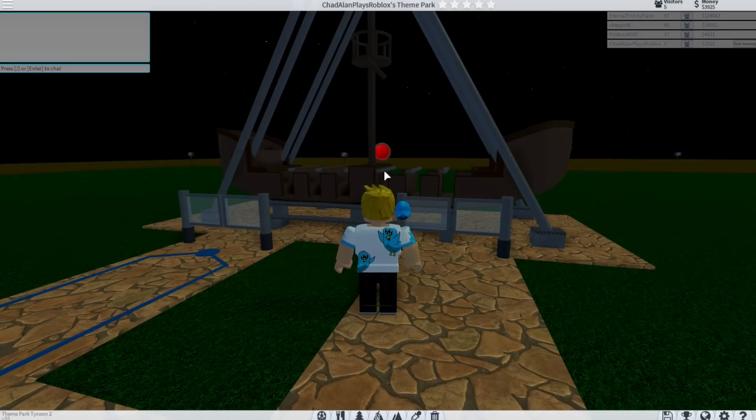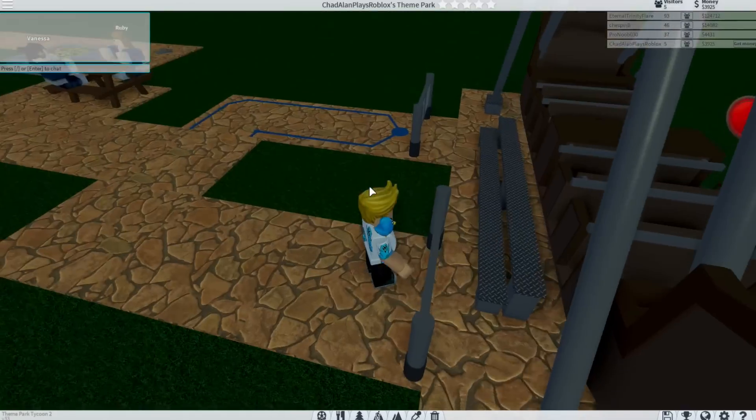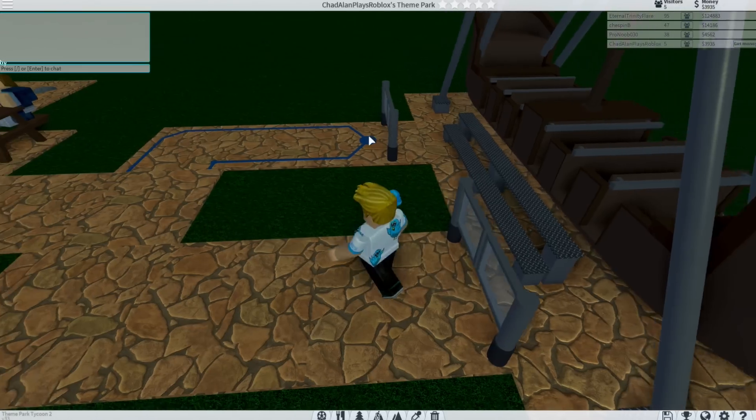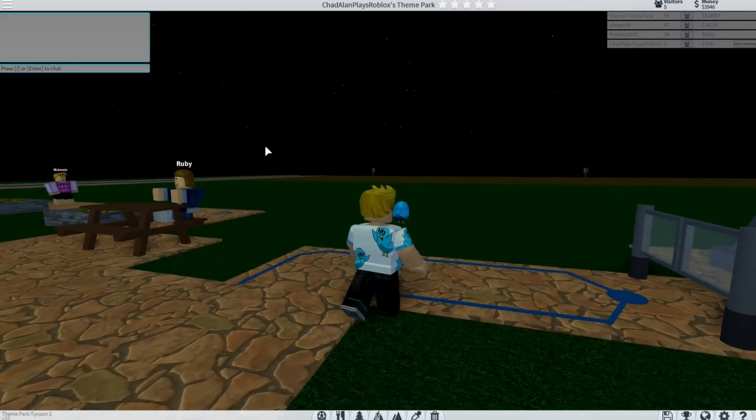Let's get this thing open so I can start making some money as I go. There we go — open. Okay, $15 to ride, that's fine. I'm just gonna do suggested price right now. Like I don't know exactly — maybe the more rating your park gets the higher you can charge for things, so I guess $15 is on the lower side.